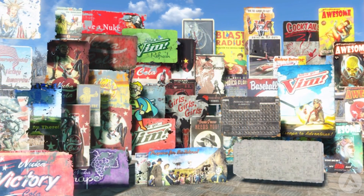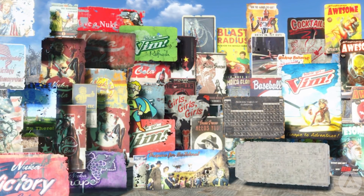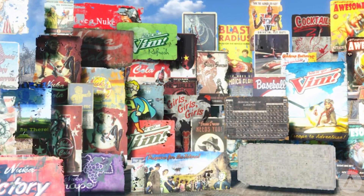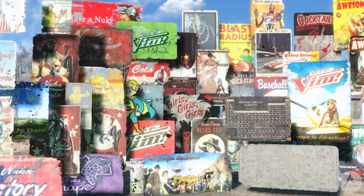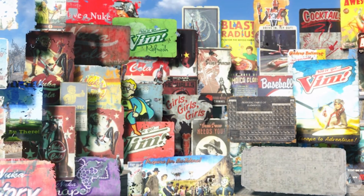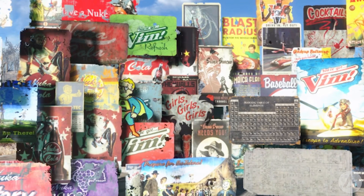The posters are sorted into different categories: patriotic, Nuka Cola, Vim, propaganda, Vault-Tec, Silver Shroud, general adverts, comic covers, workshop safety, random stuff, and faded and damaged versions. Overall an awesome poster mod, and the mod author plans to add more general custom posters and comic book posters over time. It's definitely a mod worth trying out.